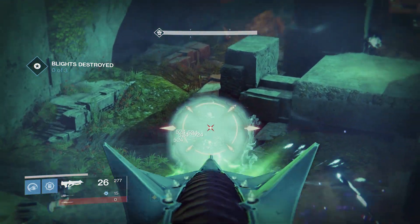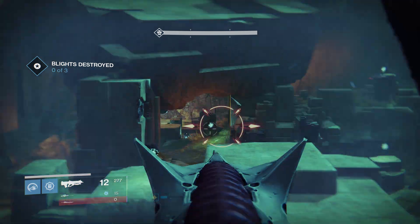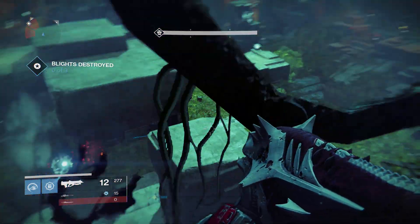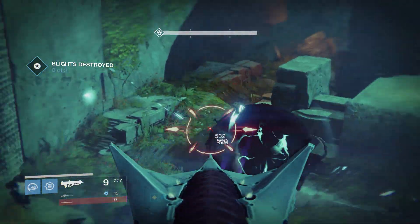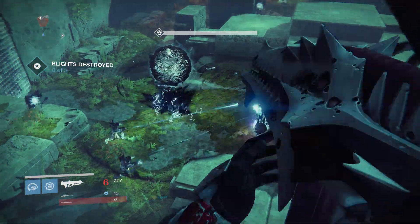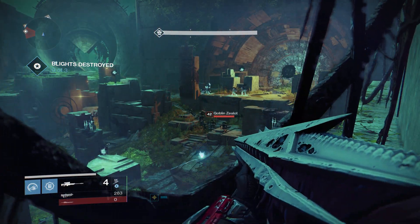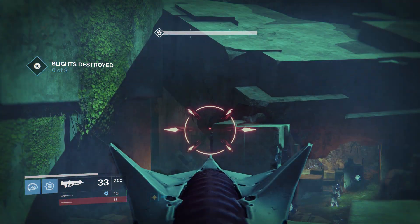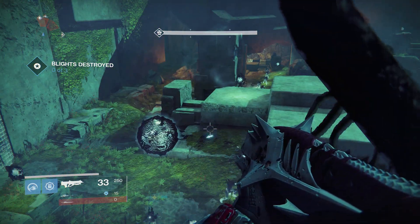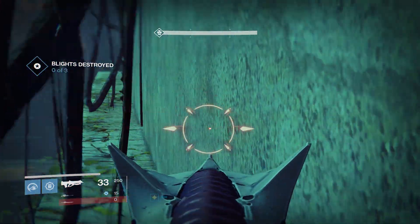This is good for the end part when you've got to clear out a few things after you've cleared the orbs. I usually take out the far orb over there myself and then run around and take out this orb, letting everyone else take the other one. It makes it a tiny bit easier instead of running about padding around corners.